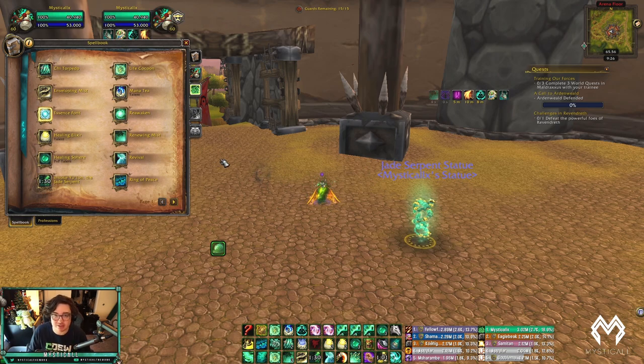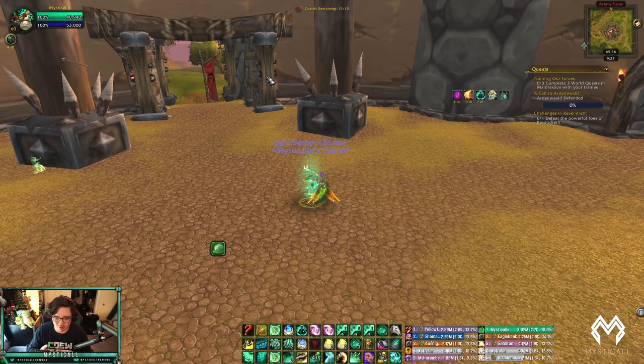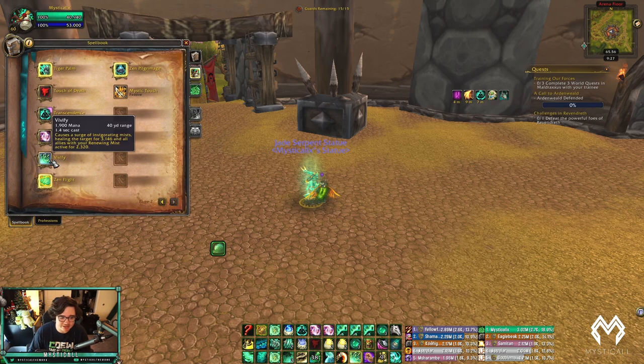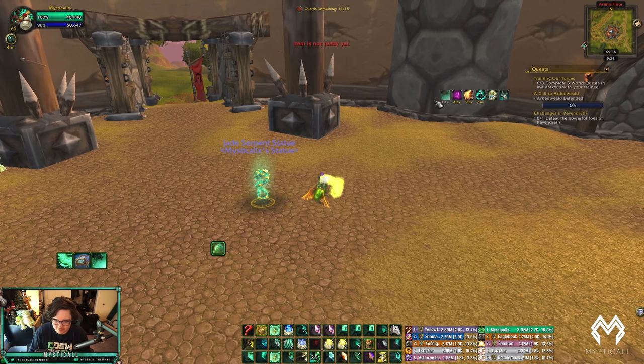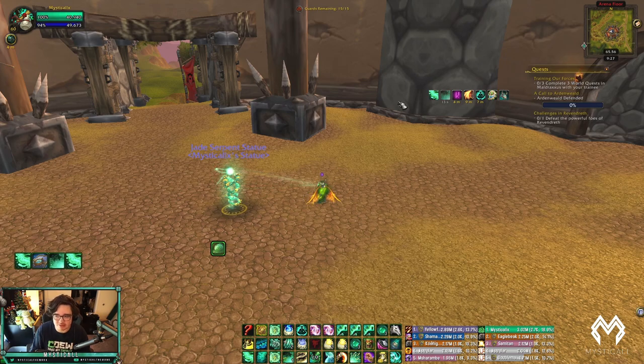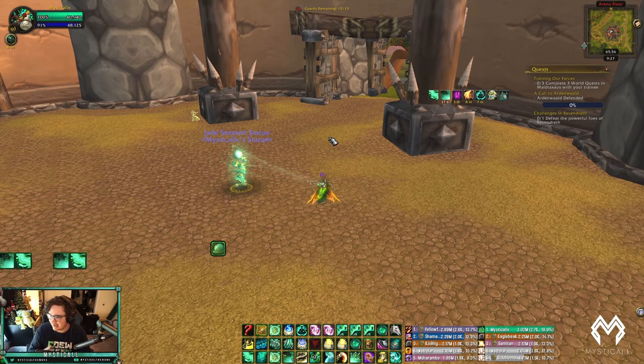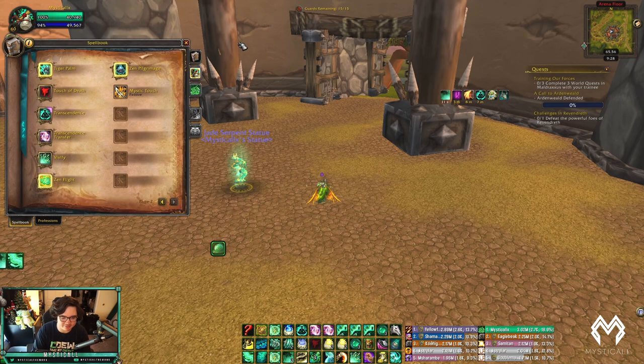Vivify is your core heal — it heals your target instantly while channeling Soothing Mist, but in addition it heals everybody with Renewing Mist on them. So if you have Renewing Mist on yourself and you Vivify, it heals you twice. If a teammate has Renewing Mist and you're healing yourself, your Vivify also heals your teammate. That is the most important interaction — Renewing Mist is the most important spell to maintain on everybody, and Vivify synergizes with it.